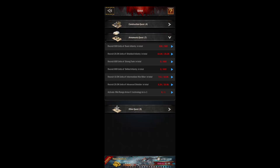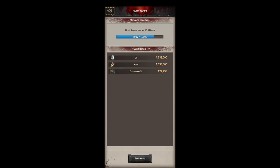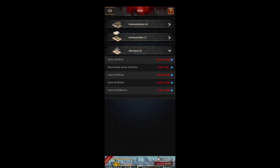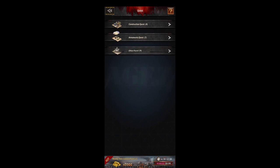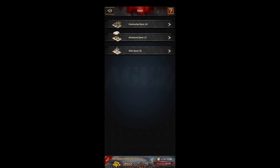I'm just hopping into our menu. You can see all the quests — if you click on them they will give you more details about them. Construction quests are obviously just building buildings. Your armaments are recruiting different types of troops, and the other ones are like gathering, invading cities, killing units, killing zombies.